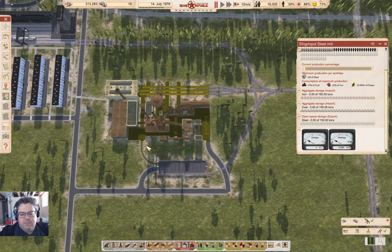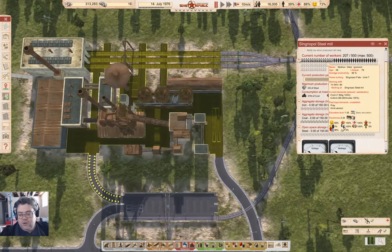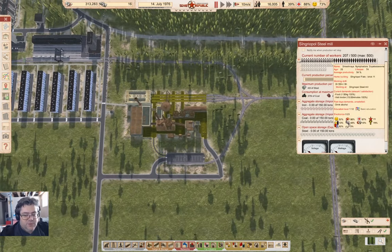Hey everyone, welcome back to Cosmonaut Mostly in Workers and Resources: Soviet Republic. We've got this shiny new steel mill, and we've got workers in it — that is wonderful — but it's not doing anything.